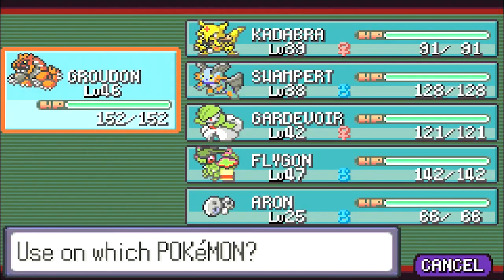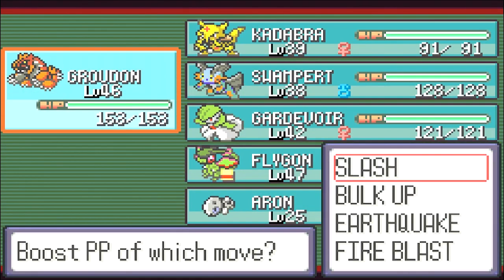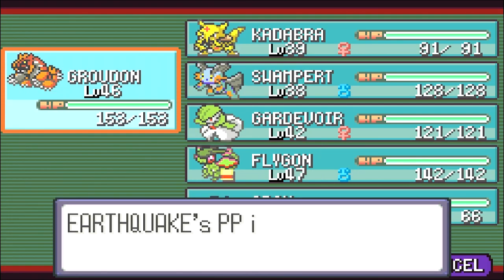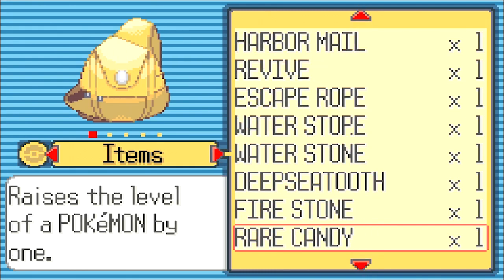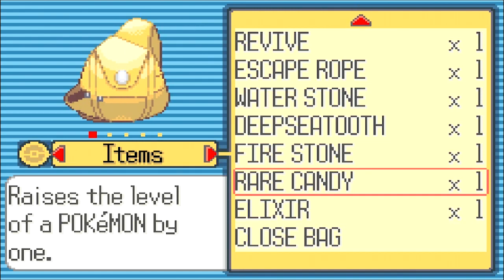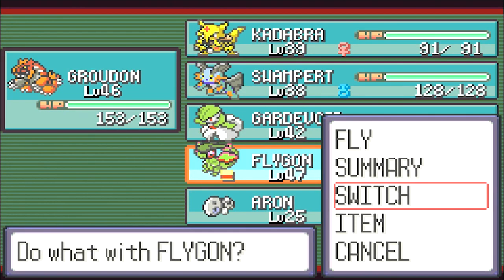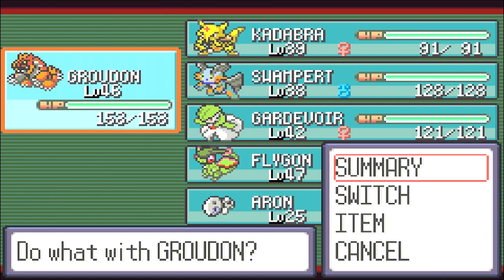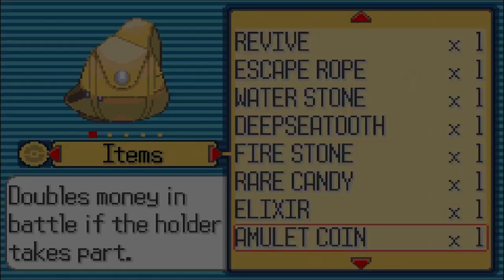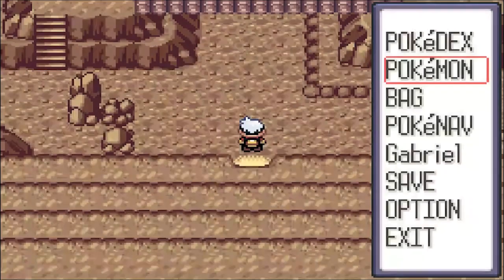We'll use this PP Up on Groundon. We'll use that on Groundon, I guess. Sorry guys, give me a second here. I can give it to Groundon. I do need Groundon to get a little bit of training. Alright, let's go.